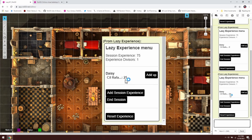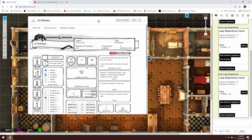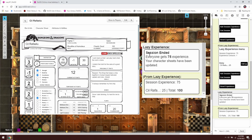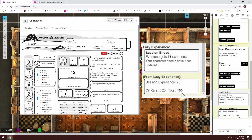Now Syl has 25 experience points, up from zero, but the overall session experience hasn't changed. Note that this XP reserved for Syl is not applied to her character sheet yet — if we open her sheet, she still shows zero experience. When the session ends and you're ready to award XP, click the "End Session" button. This distributes XP to all players and posts a public message saying the session has ended, everyone gets 75 XP, and character sheets have been updated. Syl received 100 XP total because she had those extra 25 bonus points.